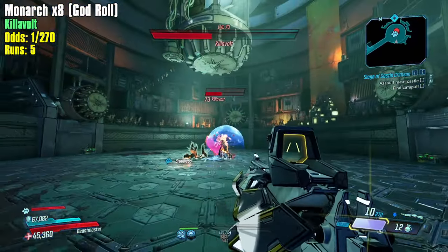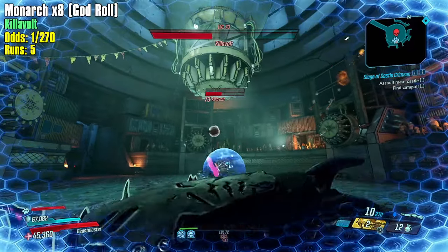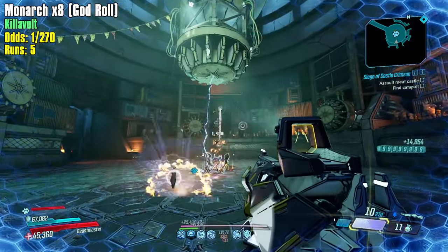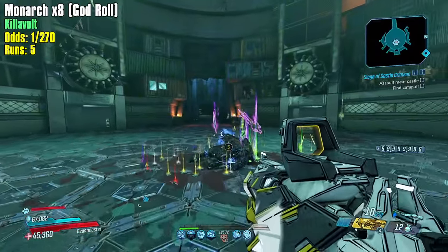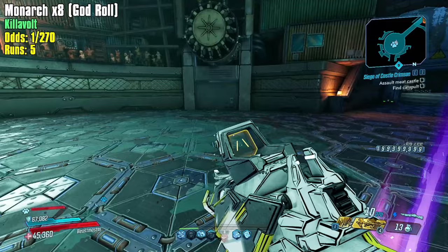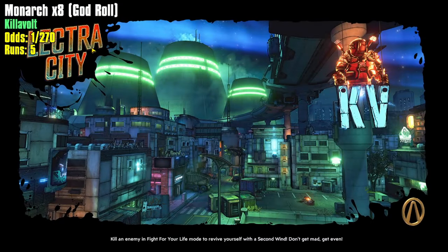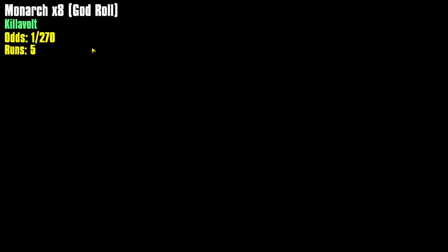So you have to charge one, charge the next one, then charge the next one. If you do them efficiently you can clear them without much trouble - you can go one to the next to the next. But if you get delayed at all, meaning if you step outside one of the crystals and it's not charging, or if an enemy gets inside the crystal zone it also stops the charge.